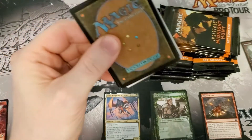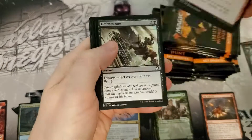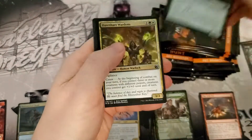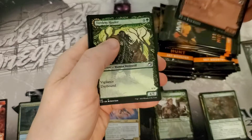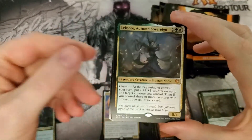Also in the description below, you're gonna notice the link to the eBay store where you can get all these cards packed fresh straight to you. It's another great way to support the channel and the box openings to keep it going, so you can find out whether or not you should be opening packs or buying singles.